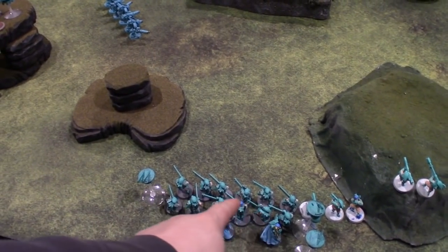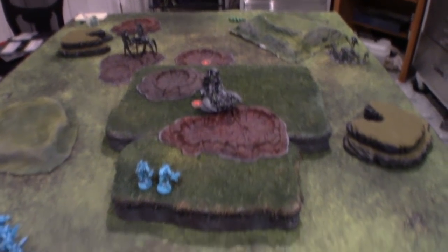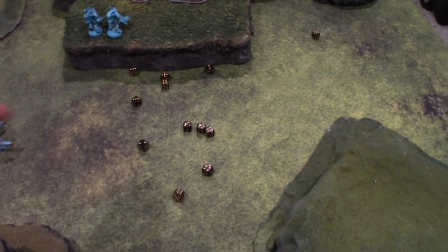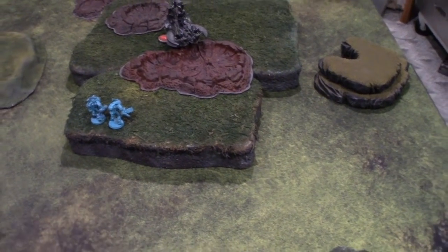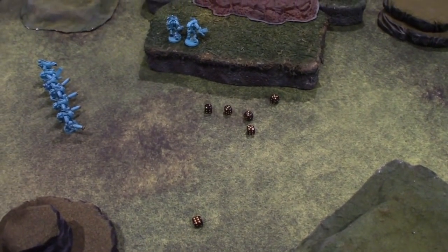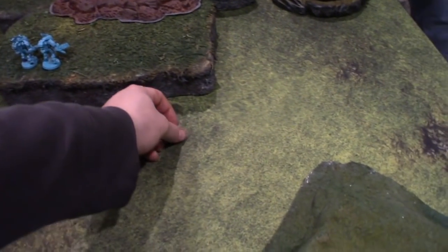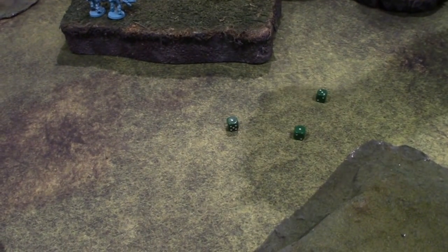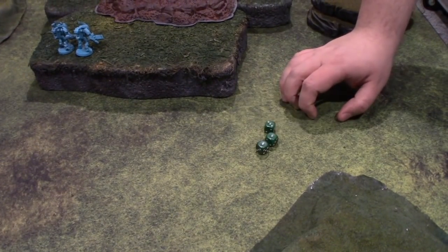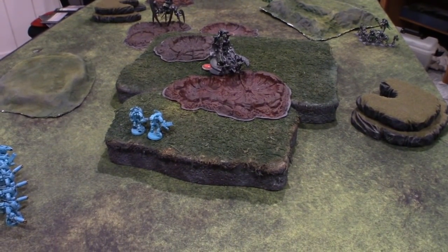I'll do these two groups at the same time, going into the same target — twelve shots into the Catacomb Command Barge, hitting on fours, rerolling ones. That's perfectly statistical — half. Wounding on fives — three wounds, no AP, three-up save. That's not a great roll. I'll save command points for when you actually fire fusions. Okay, that's fine.